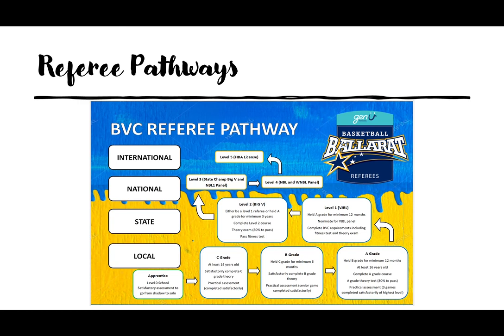We then move up to Level 1, which is our state level compared to local — this is the VJBL panel level. To gain this you must have held your A grade for a minimum of 12 months. You also have to pass not only a theory exam but a fitness test, usually a yo-yo test or beep test, and these components have to be updated every year. Once we get into the higher levels it becomes a higher commitment to upkeep your skills and qualifications annually.